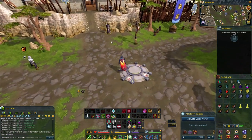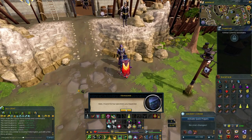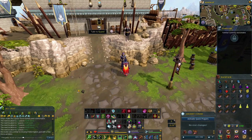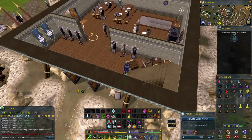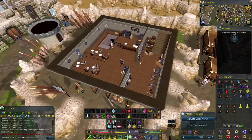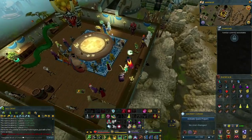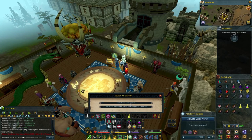Back at Burthorpe, talking to the curator — this is like One Small Favour. He says: 'It looks like we have all the information we need. Sarin is ready to address the council. You can find them in the Burthorpe Council — I recommend you don't keep them waiting.' Run inside and talk to Sarin. Talk about the lore hunter option.